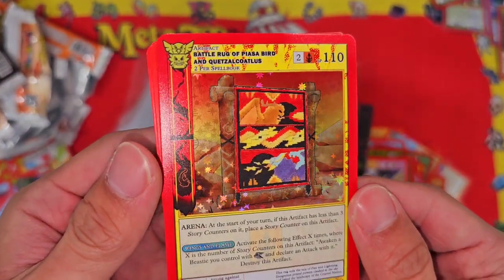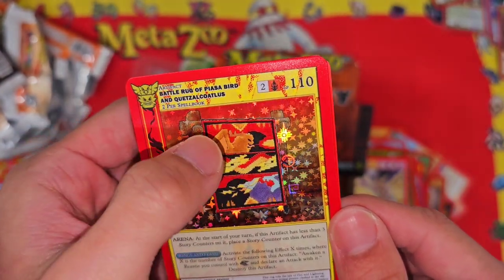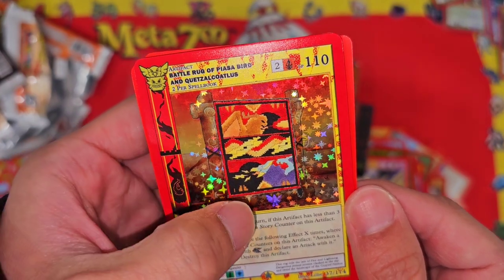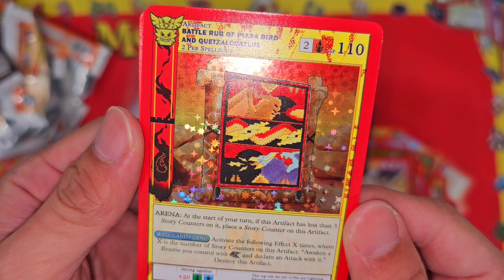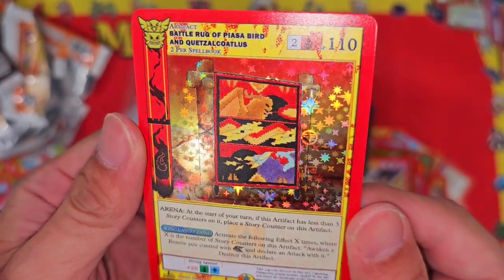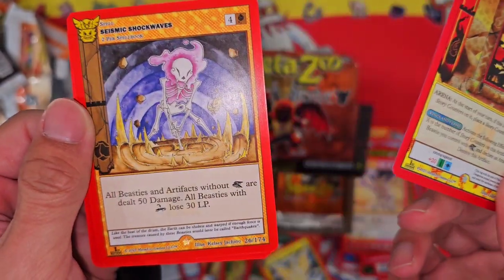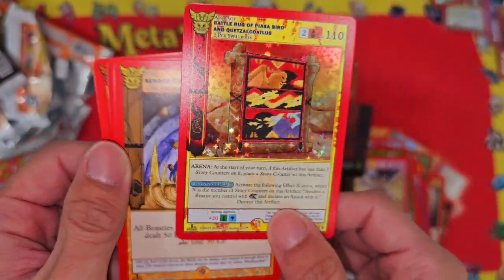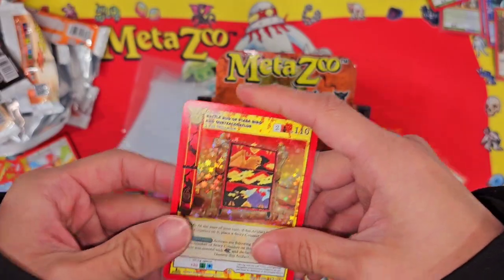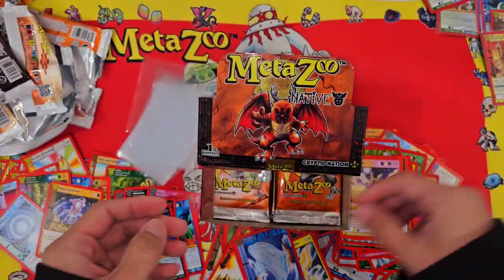Check that out — so we got the Piazza Bird here on the bottom of the rug, and we see the Quetzalcoatl — I believe the Codilus — I'm not sure if he's in this set. Very nice. Seismic Shockwaves — I think that'll be our better pull for now, let's see if we can beat that.